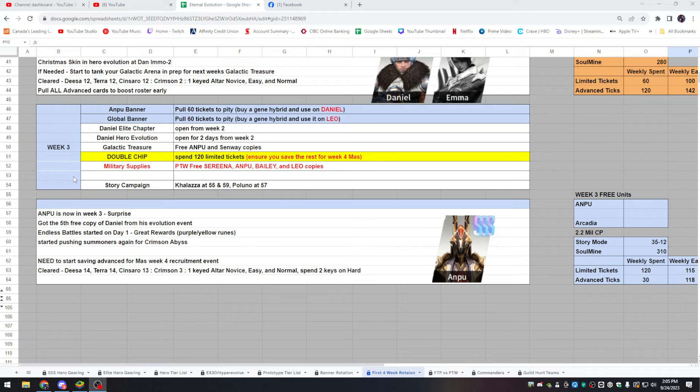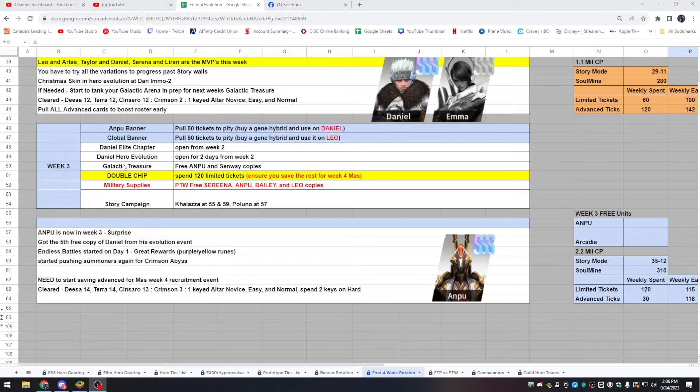Week three — first thing to note is yes, it is Ampu now; Crete has gone. Just follow this in general: pull 60 tickets on the Ampu banner to pity, buy a Gene Hybrid, use it on Daniel. For the global banner, pull 60 tickets, buy the Gene Hybrid, use it on Leo. Daniel's Elite Chapter event gives you a free copy of Daniel and is open from week two for a few days. The Daniel Hero Evolution event is also open for two days from week two. Galactic Treasure gives a free Ampu copy, a free Senway copy, and 15 limited tickets — win five Galactic Arena battles every day to max rewards.